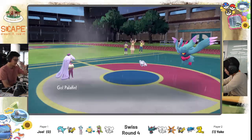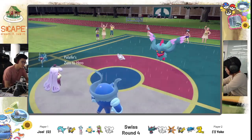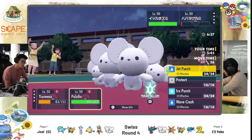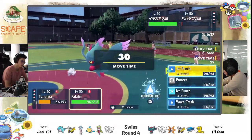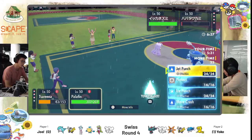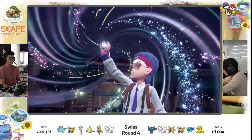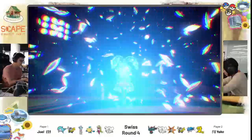Joel choosing to switch in Palafin — it's time to hero, time to save the world! Time to Jet Punch the Fluttermane and Mousel. He has to be aware — Fluttermane is still very threatening with Dazzling Gleam, and Mousel can use Follow Me. Does he go for Jet Punch to predict that Yoko doesn't use Follow Me, or does he go for Wave Crash? It's really a 50-50 here. Palafin is definitely going to go for Tera Water — he wants as much damage as possible. He's a bit overkill since he's already in the rain, but we're not complaining.